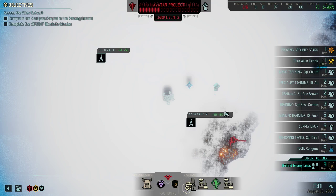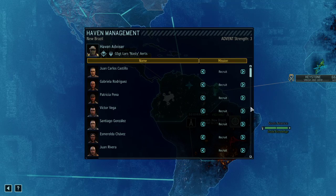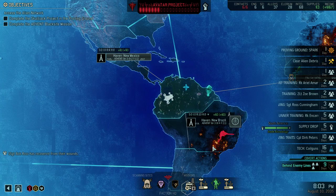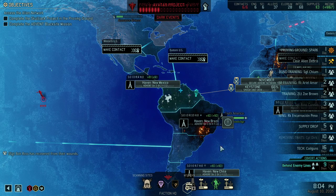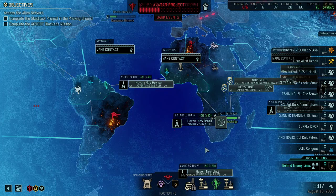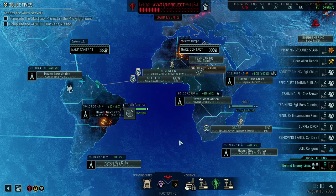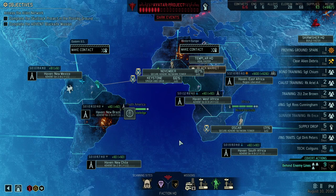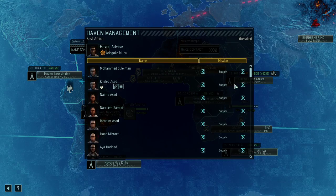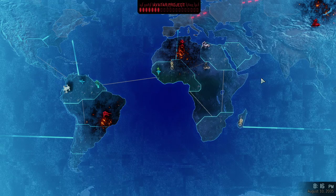Let's manage our havens as well, because here you can already see we're having another recruit, which is great. Recruits in all of the Americas are fine. Over here we put everything on Intel because we want the extra missions — that's good as well. Life is pretty okay — let's go and continue in our liberated area because that will give us additional supplies, and supplies is currently what we need.